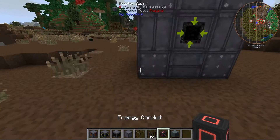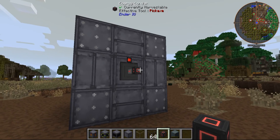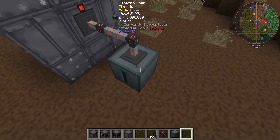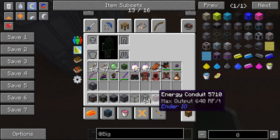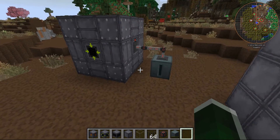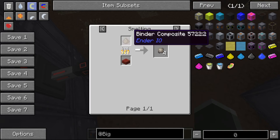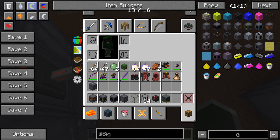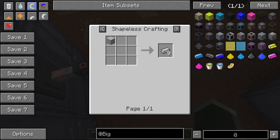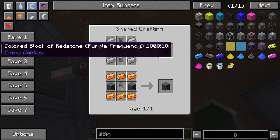Then you put energy conduits here — you can also use other cables, but this is the best way I've found. The capacitor bank is from Ender.io, and these cables are also from Ender.io. The conduit binder is quite hard to make. These are made with electrical steel, which is also quite hard, and other stuff like redstone — you can just use redstone blocks there.